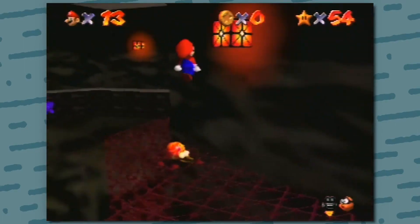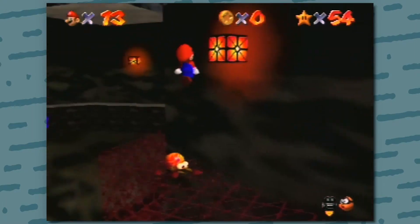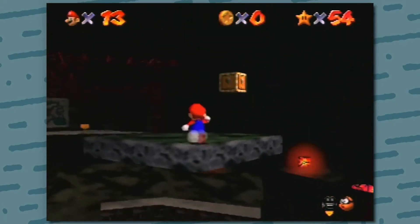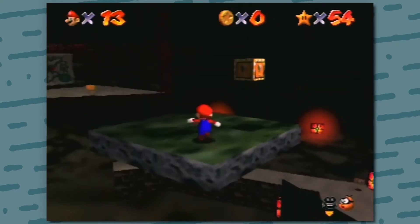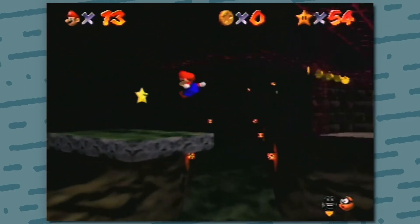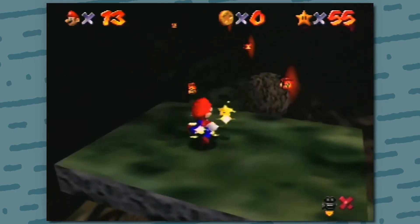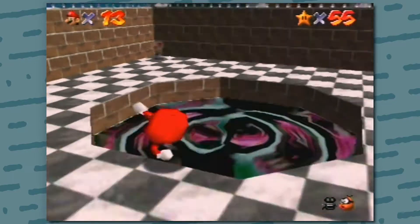Now here you want to do a wall kick off this wall onto the platform on top. I'm aware that double jump wall kick there can be a little weird due to the angle. You can of course just do a side jump wall kick up. Once you're up, perform a long jump in a diagonal off the platform onto the next one. Pick up your well deserved star. Go through the dialogue and then re-enter the level to collect your second star.